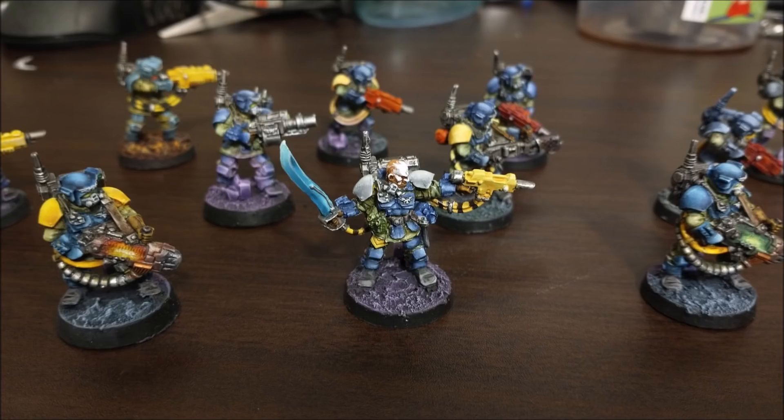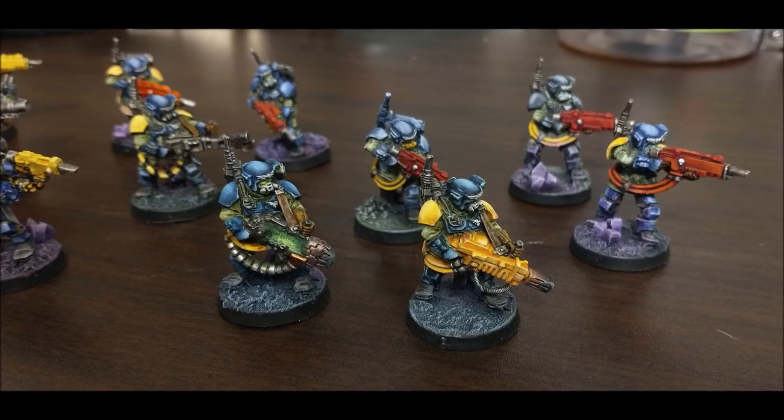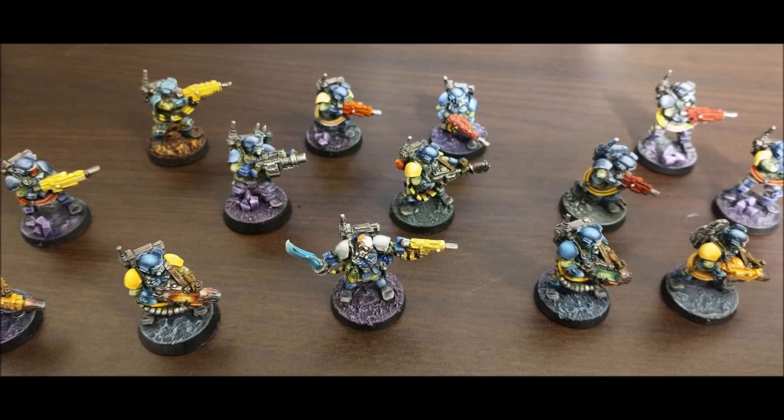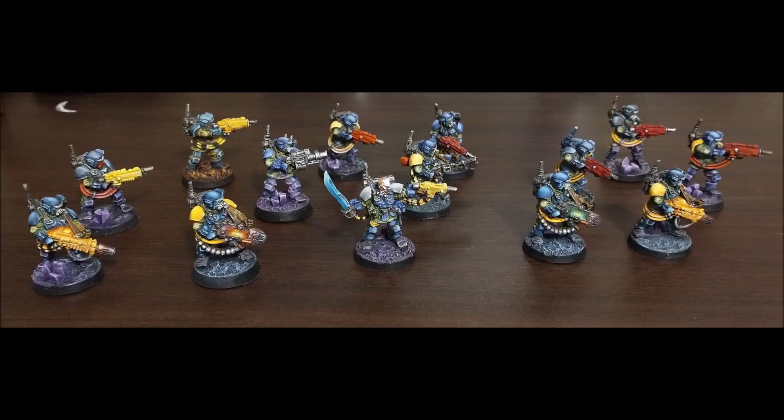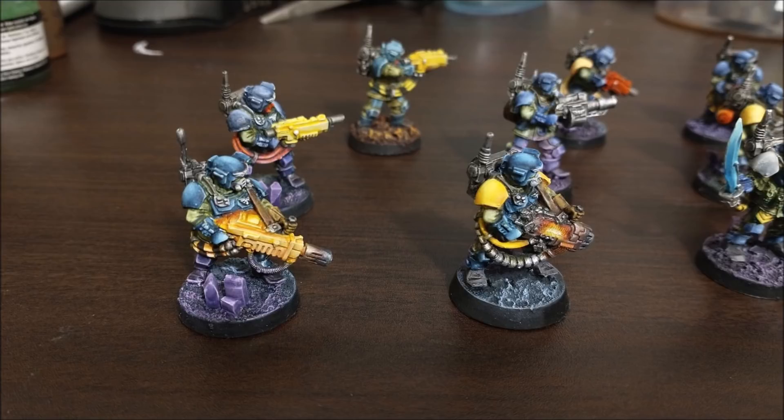The Hellstrike Missile Rack gives you an additional 2 shots, strength 8, AP minus 2, D6 plus 2 damage - quite reliable. So when you have those Hellstrike rockets, what you essentially have from this vehicle is 12 anti-vehicle shots. The autocannons are definitely anti-vehicle, the Hellstrike rockets are anti-vehicle, the twin lascannons are anti-vehicle. It's definitely quite good at taking out medium vehicles.